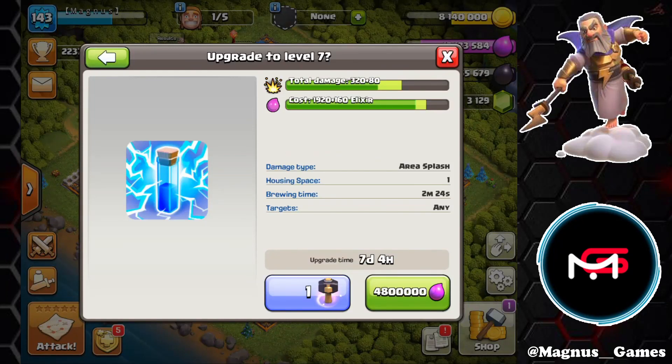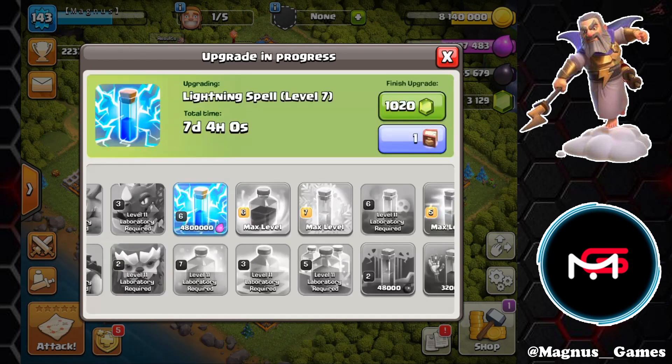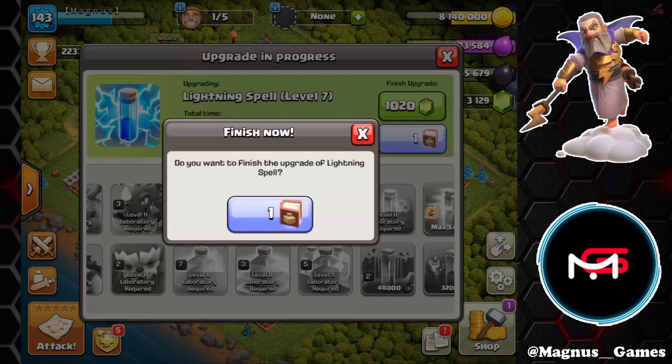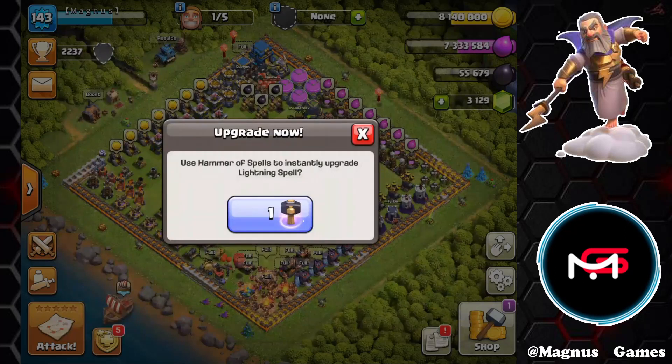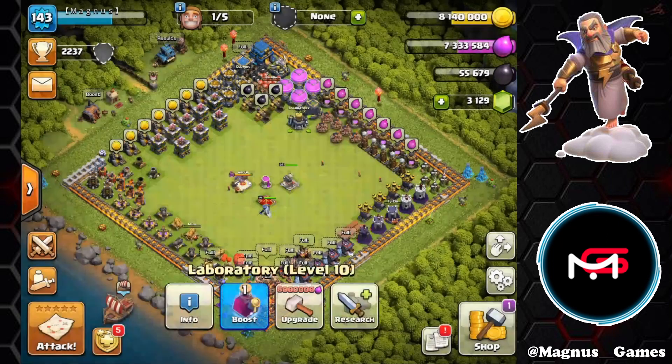With our books, we're not going into the lab again right now. Instead we're going to work on the lightning spell, currently at level 6 — this now goes to level 9. So we're going to take it up to level 7 using a book, then use the hammer of spells from our last CWL season to bring it up to level 8.